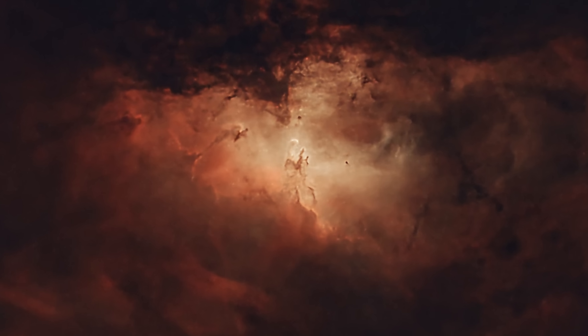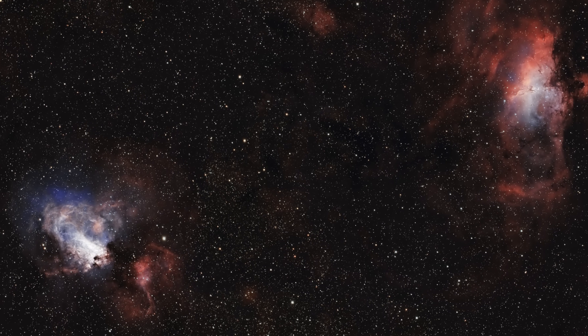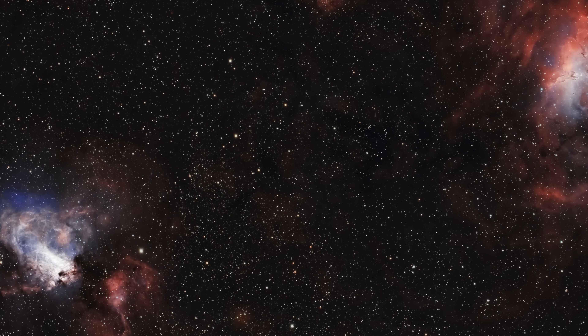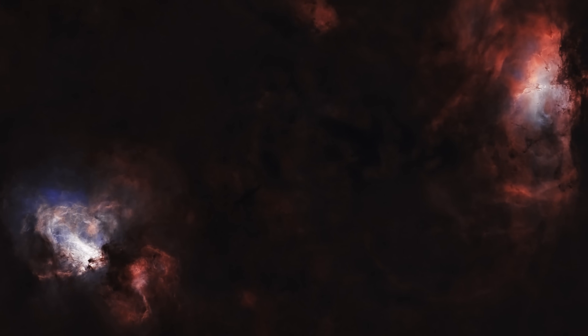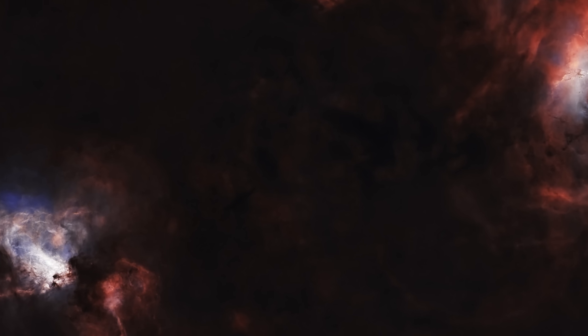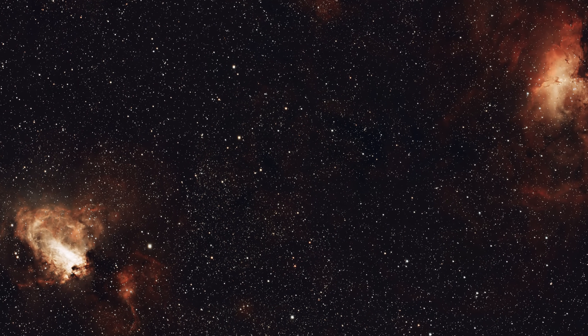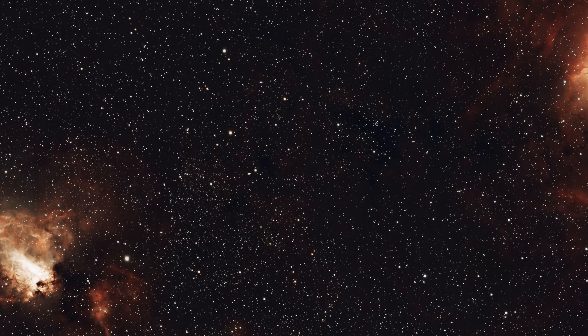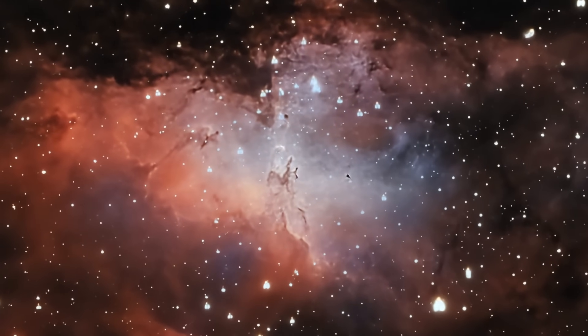The Eagle Nebula is an emission nebula, a glowing cloud of ionized hydrogen gas that emits light primarily in the red spectrum due to the energy from hot stars. M16 is embedded in a larger molecular cloud, and at its core lies the open star cluster NGC 6611, a group of massive, luminous stars that illuminate and shape the nebula's intricate structure. Discovered in 1745–46 by Swiss astronomer Jean-Philippe de Chéseaux, the nebula earned its nickname from its eagle-like appearance in early images with outstretched wings of gas. It was the Hubble Space Telescope's 1995 image of the Pillars of Creation — towering columns of gas and dust — that catapulted M16 to fame, making it one of the most recognizable deep sky objects.